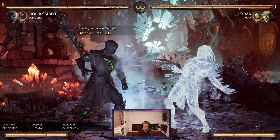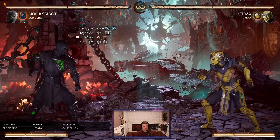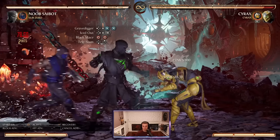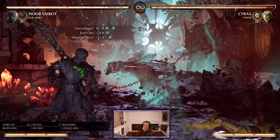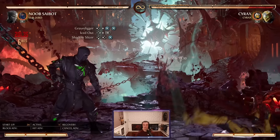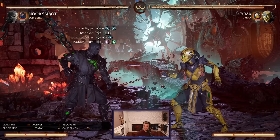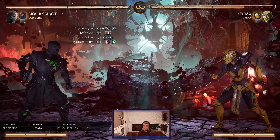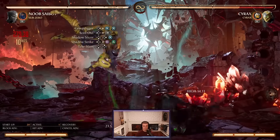Starting with Sub-Zero — we know he has that iced-out assist, which is forward R1. We can connect that off of his Grave Digger string. Once we get them frozen in place, we can use any string — we'll use the Black Mace, which is 4-4, and then go right into that Tele Slam. So the most basic combo looks just like this: right into Tele Slam. Simple.